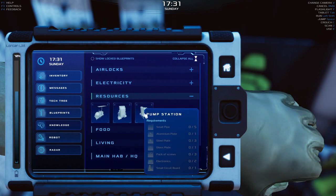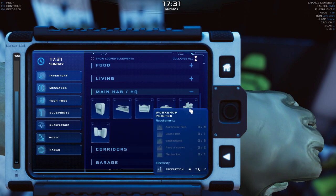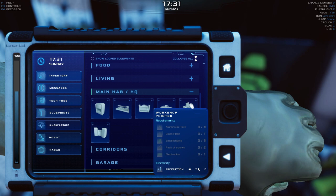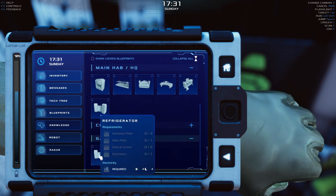Resources-wise, I now have the O2 scrubber — apparently I haven't turned it on even though I'm pretty sure I have — and the pump station, which is going to get us oxygen and water. I've got all the small circuit boards and other materials in my storage. Food-wise, there's the warehouse. I now have the bed, which means I can move into my warehouse and don't have to use the capsule anymore. I've also got a workshop printer.